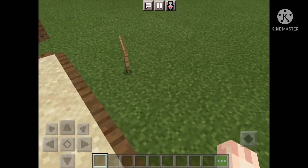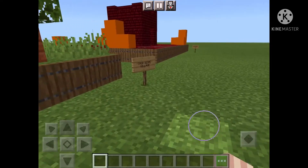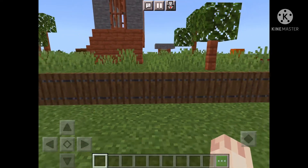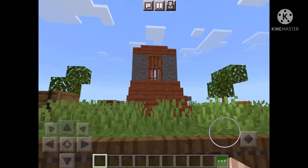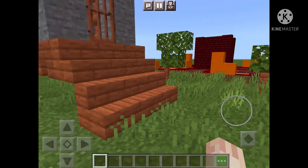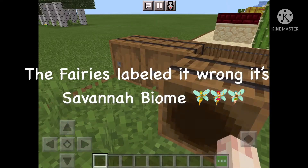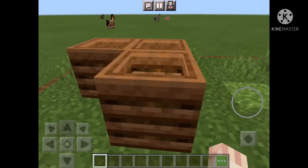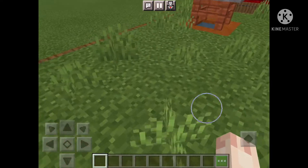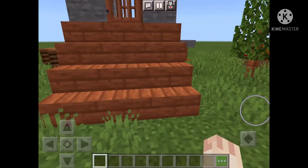Okay, now the next one is the taiga biome village — actually, I don't think this is taiga, or jungle, or savannah — I think this is a savannah biome. That's fine. There's a house treetop thing, some barrels with nothing, some composters, and a well.